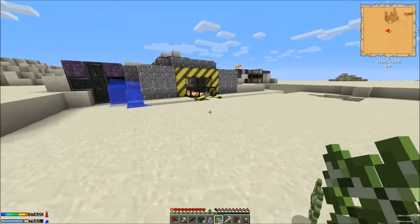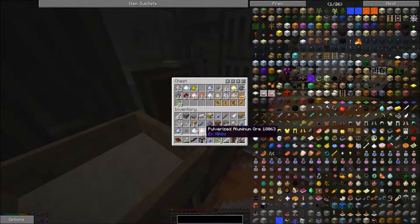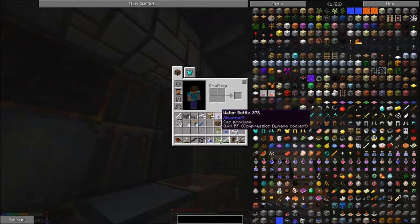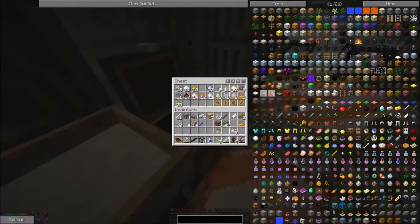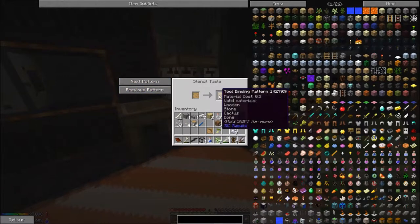I am going to make a pickaxe. I really want to kill the endermen so I can get a vacuum hopper. So we need two blank patterns — what we need is a pickaxe head and a tool binding.